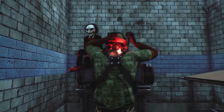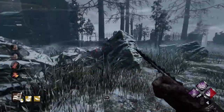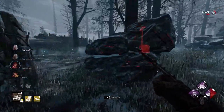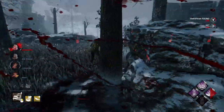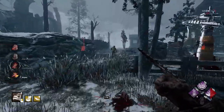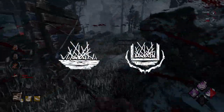Let's set you guys up with the optimal build for the Pig killer. Instead of running gen slowdown perks only, I recommend you split the build in half, keeping the gen slowdown and adding some anti-looping perks due to the changes to the Pig's powers. For the core of the build, I recommend playing with Spirit's Fury and Bamboozle.